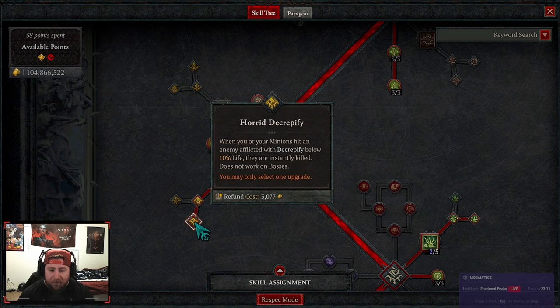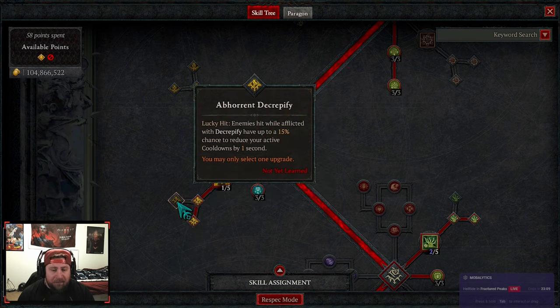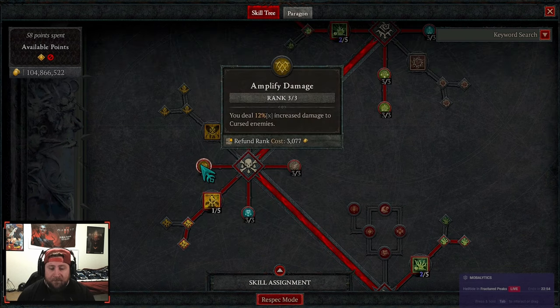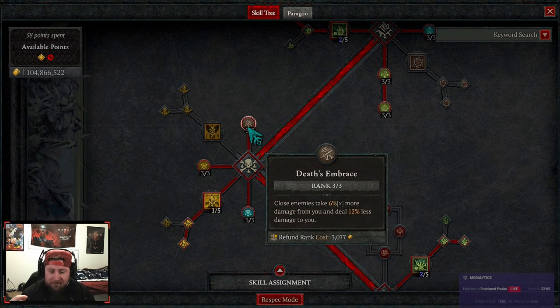For our curse abilities, we're doing Decrepify with Horrid. We don't have any cooldowns, so Horrid means that when we and our minions hit somebody who's been Decrepified and they're below 10% health, they just instantly die. It doesn't work on bosses, but this is great for clearing content. Then we're maxing out Amplify Damage for more damage against cursed enemies.